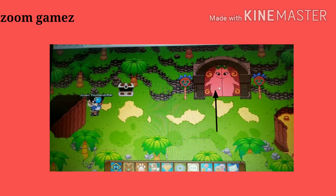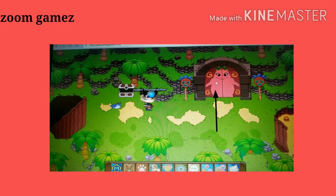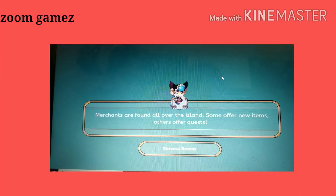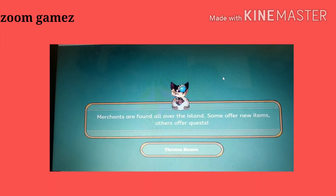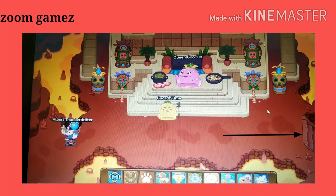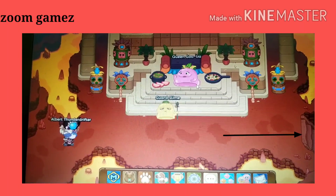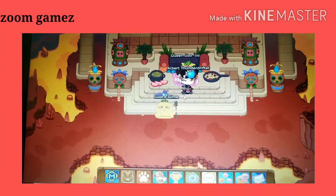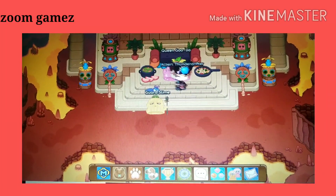Now you can see this big fat slimy kind of thing. The queen's name is Queen Ghulia — this is a guardian slime, but we don't want them. So we go down to these stairs.